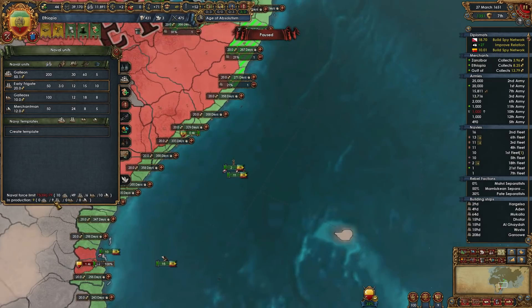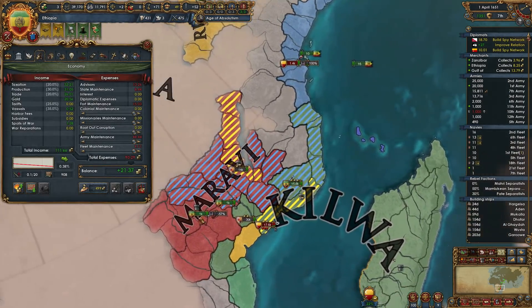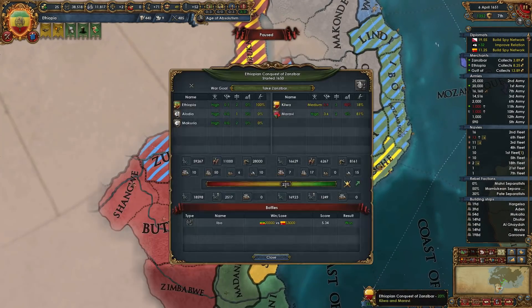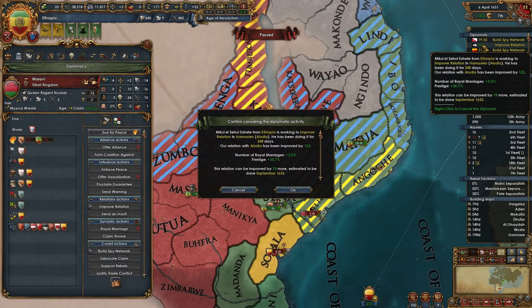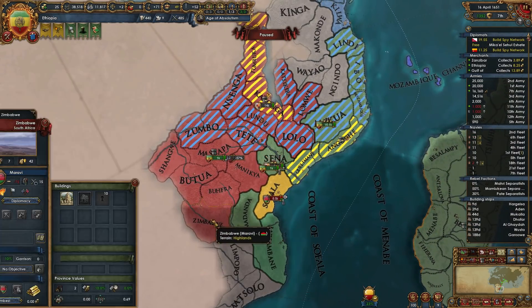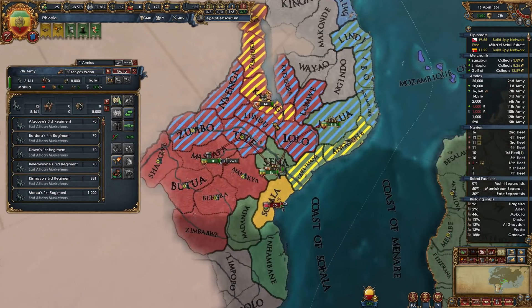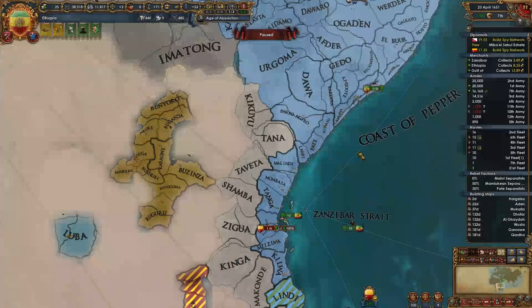We currently have 49 light ships, with nine more coming — that makes 58. Our force limit is 79, so we still need more. My goal right now is to just get a separate peace with Maravi, possibly get some cash from him if I could. We need to get the war score ticking in the right direction here soon.